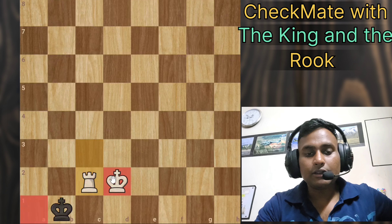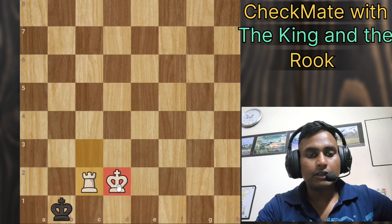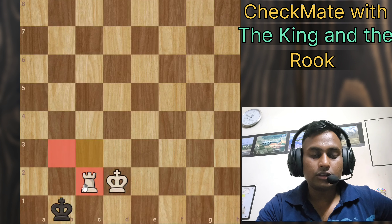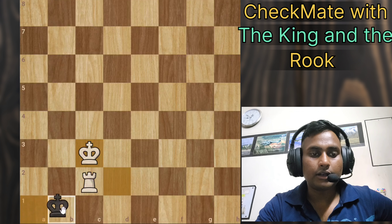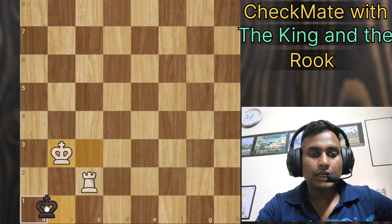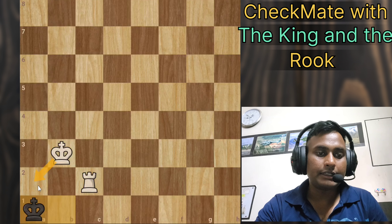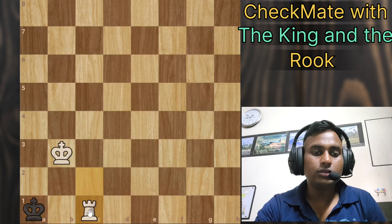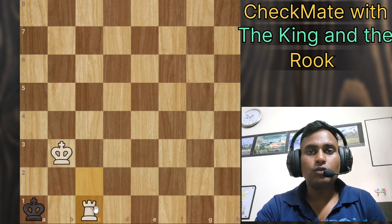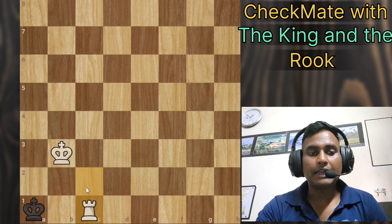Now we will maneuver our king to deliver checkmate. You have to bring the king to the third rank and the rook to this rank to give checkmate. He has to move here, we bring our king to the third rank, the rook is creating a wall. When he goes to a1 he is in the corner, and our king is not letting him escape from a2. The final blow is rook to c1, and it's checkmate.